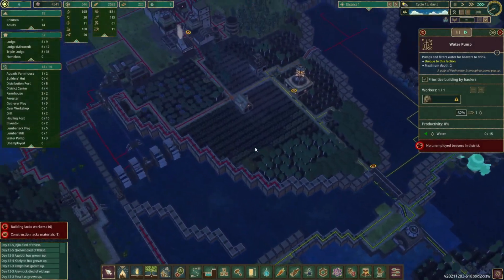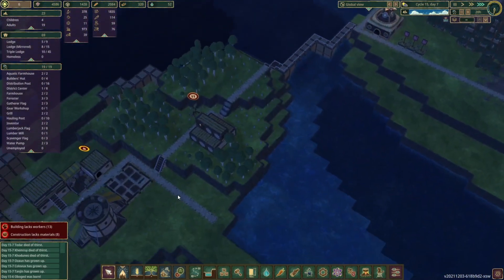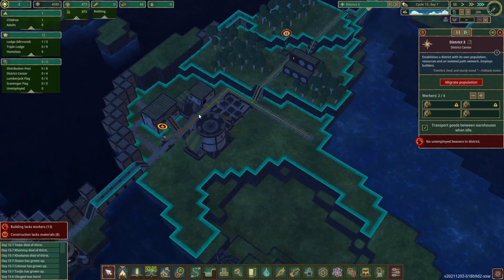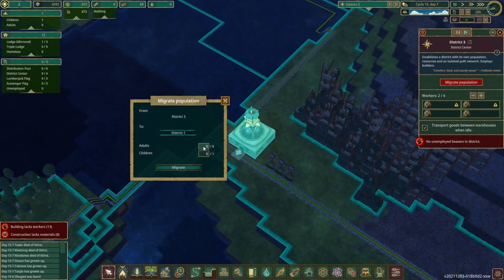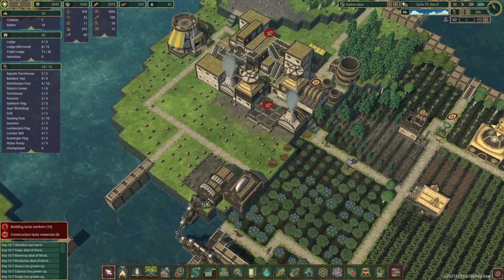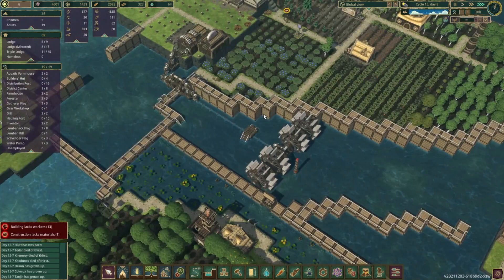I've only got 14 adults - something happened when I wasn't around. We've got a child over here who has no food and no water because there's nobody taking anything to them. Let's send them back to District 1 so they'll grow up over there where there is food and water. Hopefully we're going to get this population back up again - the poor old population has been hit pretty hard over the years.